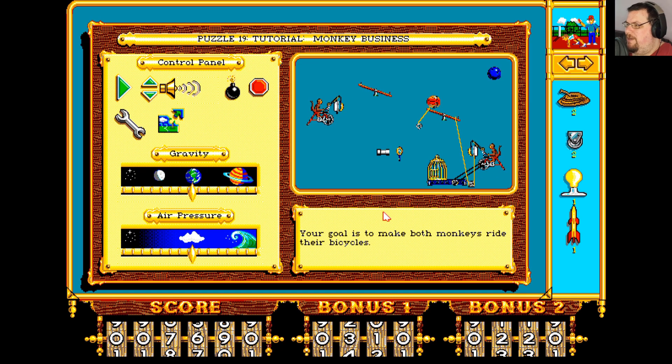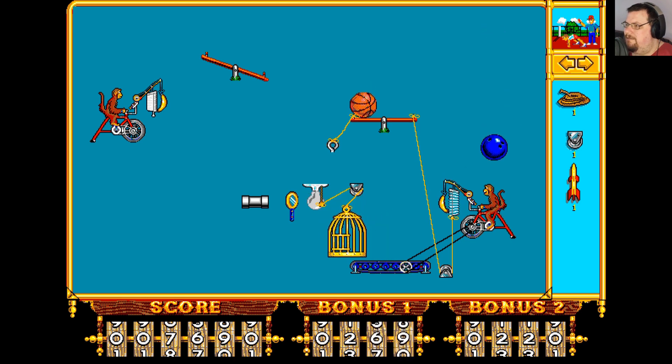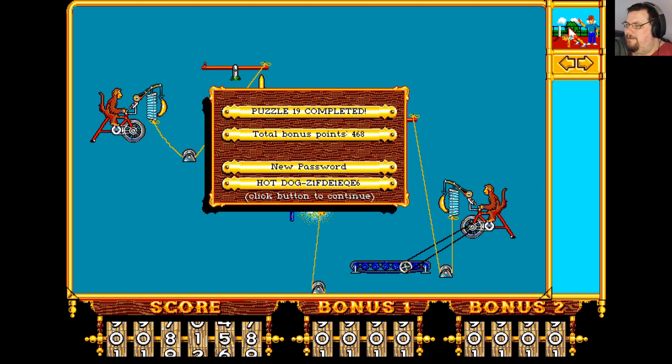Monkey business — your goal is to make both monkeys ride their bicycles. They've got a blind in front of the banana, so you need to pull the rope so they can see their banana. Let's start with a light here and tie this — if I have a pulley to that, that turns that light on, which we can put a rocket there which will fly up and activate that seesaw, and then we need a pulley. All done.